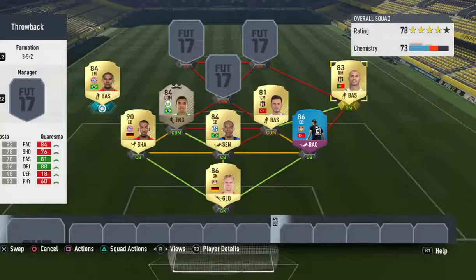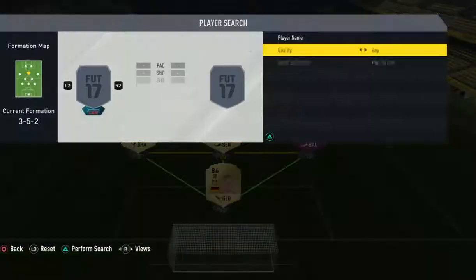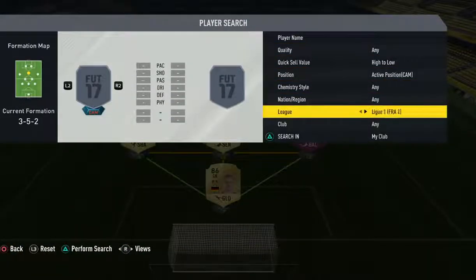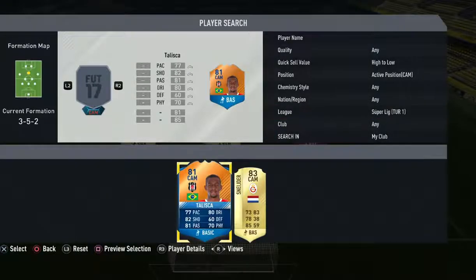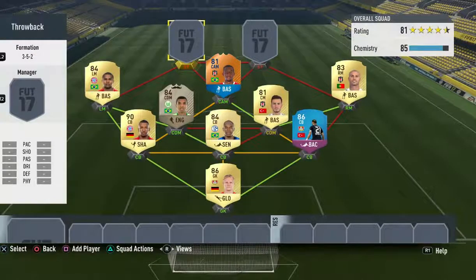That's why he's at left mid. We do go with the Man of the Match Talisca — I really enjoy this card. As you can see, I have done a player review on him on my channel, so there'll be a link to that in the description if you want to go and see that. He's a really really good card and is like Diego in FIFA 13 teams.